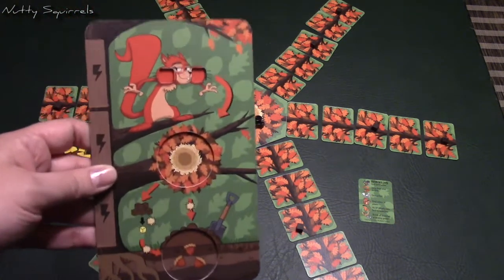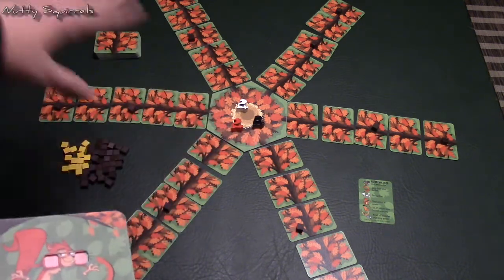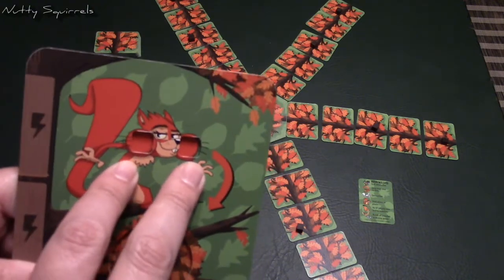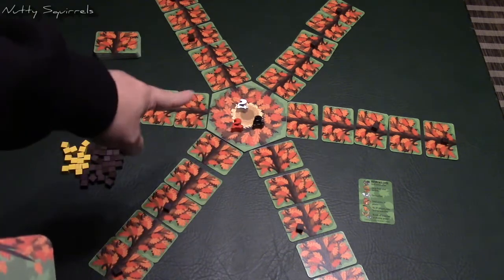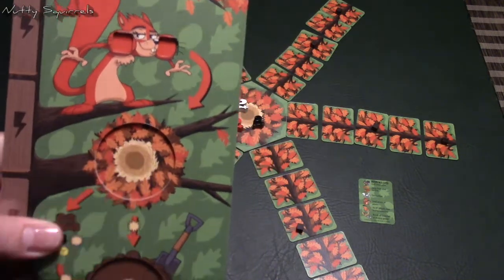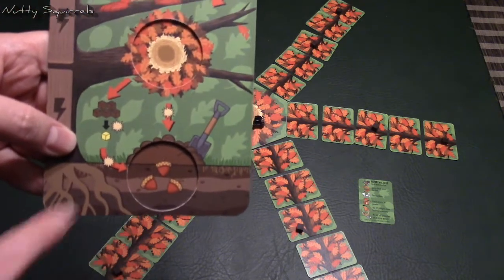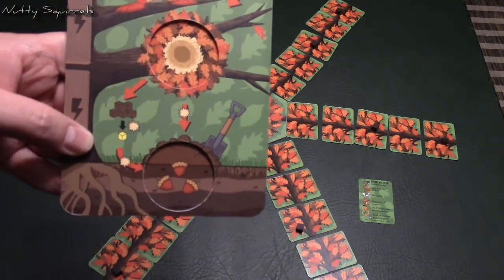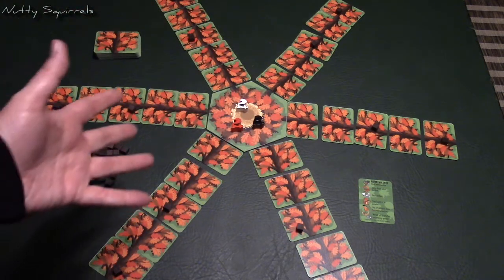Let's explain the player board. As you're traversing all of the branches, you'll be collecting acorns. You have two spaces in your cheeks that you can carry an acorn each. When you make your way back to the trunk, you can place acorns into your nest for free. Then for action points, you can move them into your burrow, and anything in your burrow is what will score you points at the end of the game.